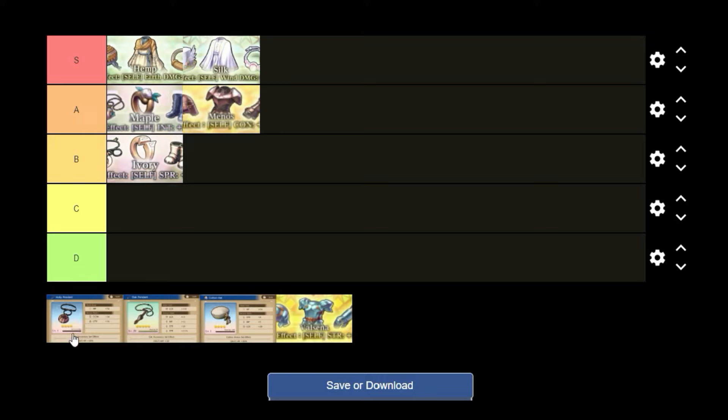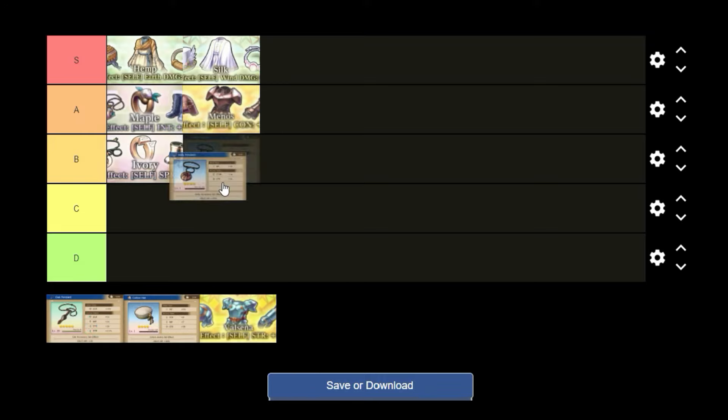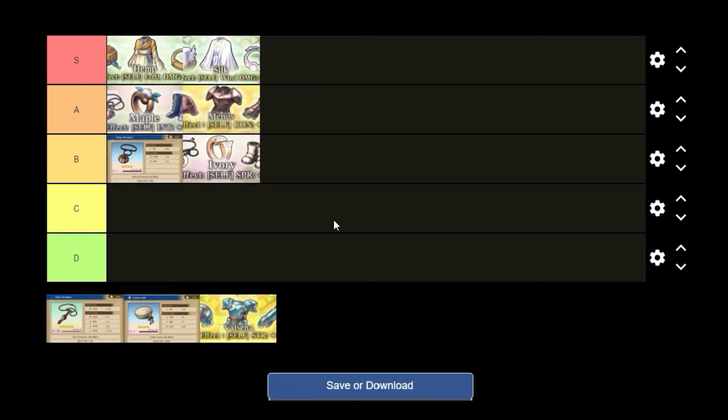We've got the holly set here next. This is our HP set, and I would normally rate this in the A category, except we're not able to actually farm it at five stars yet. Those will be unlocked later as more story progresses. Right now chapter five is the only one dropping five stars, and it's exclusively the oak set. The holly set is a good all-around one to have — having enough HP gives your healers with the new AI time to react. I'm going to put it just above the spirit set in B for now.